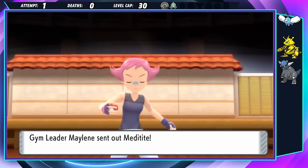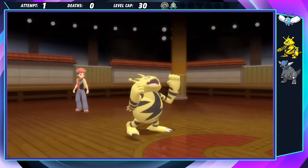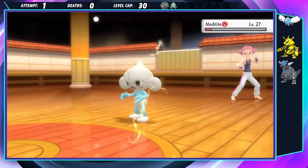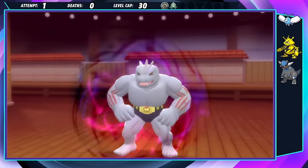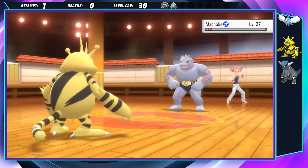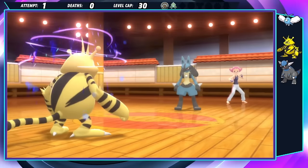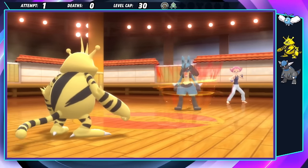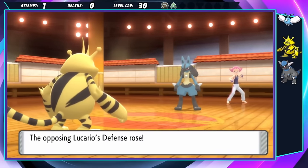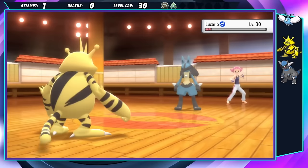Maylene leads the fight by sending out a Meditite, who can ruin my day by setting up Light Screen. But Boonga has the firepower to one-shot them with a Thunderbolt before they get the chance. Because Boonga removed the threat of Light Screen, a Sidekick move from the department store is more than enough to deal with her Machoke. Finally, Lucario comes in and sets up a Bulk Up while we leave them in the red. They're faster than us, so a Drain Punch could ruin our day, but they just use Screech, paving the path to another gym battle sweep.